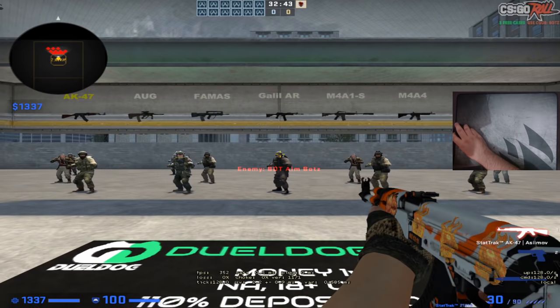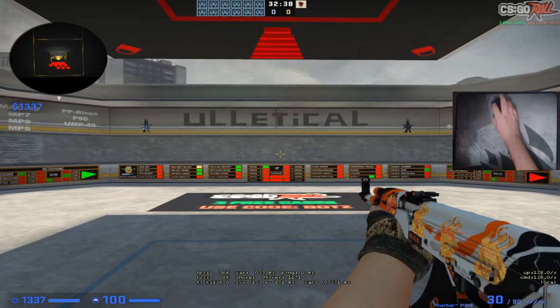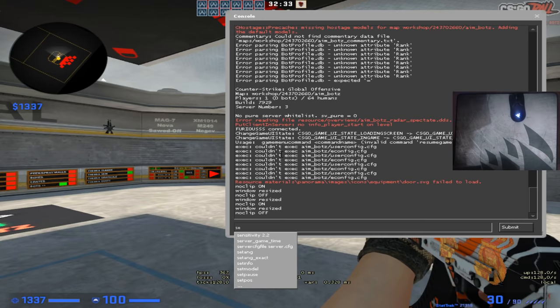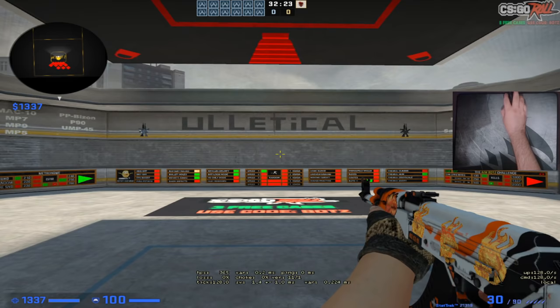Let's say for example that you want to flick from here to here. You see that I went over this mark, over the 180 mark. So what I have to do is reduce my sense to, let's say, 1.7 and do the exact same flick again — and you see that it's spot on.